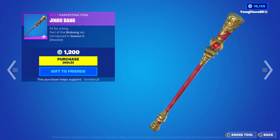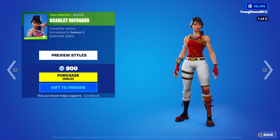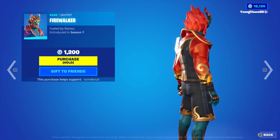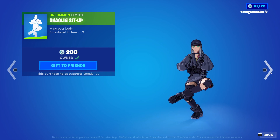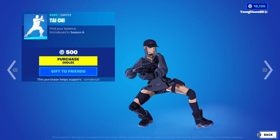We have Jingle Bang, an epic harvesting tool at $1,200 V-Bucks — reactive as well. Scarlet Defender, an uncommon outfit at $800 V-Bucks with a secondary hat style. Crimson Scout, an uncommon outfit at $800 V-Bucks. Firewalker, a rare outfit at $1,200 V-Bucks — love this one, it has some very nice colors. Shallow Sit-Up, an uncommon emote at $200 V-Bucks — love this one too. And Tai Chi, a rare emote at $500 V-Bucks with some pretty nice music.